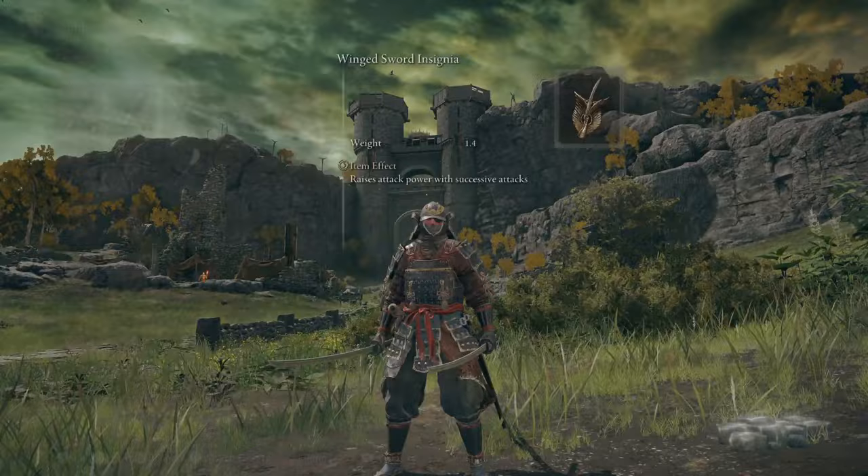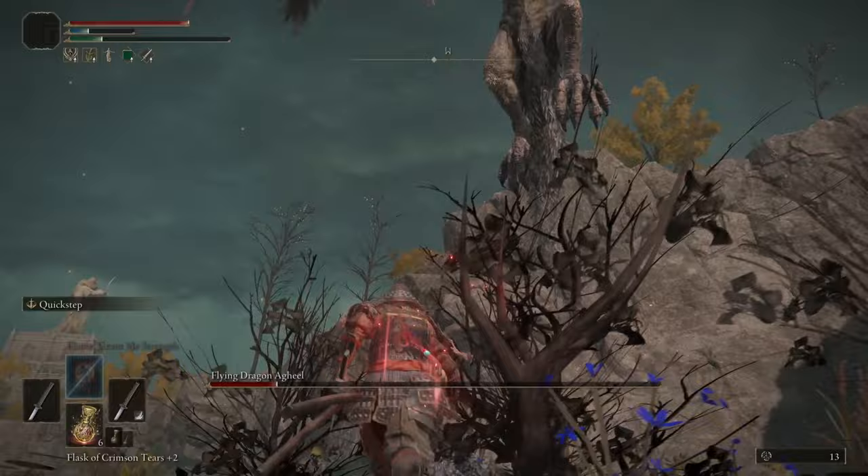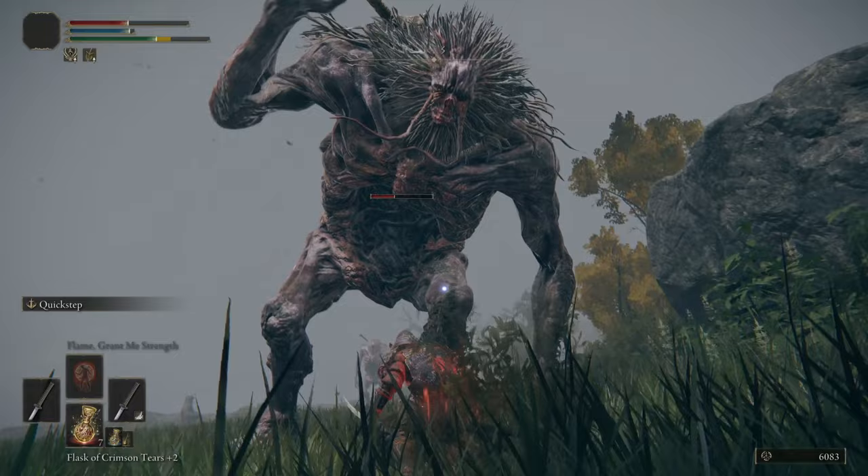For the Physick Flask, we are using the Greenspill Crystal Tear that temporarily raises max stamina, found on an altar in Mistwood in the east part of Limgrave. And the Dexterity-Knot Crystal Tear that boosts Dexterity and hence your damage with your Uchigatana that scales with Dexterity, found on an altar on a small island in south Liurnia of the Lakes. If you use this build, you will create one of the most OP builds right now in Elden Ring — the Bleed builds that can kill bosses in seconds.